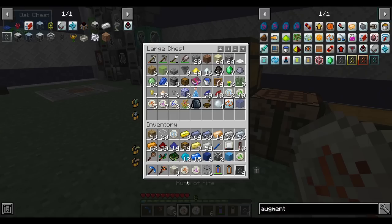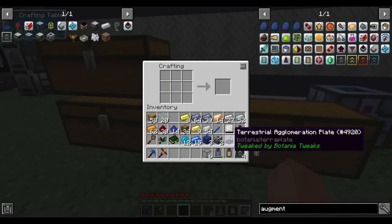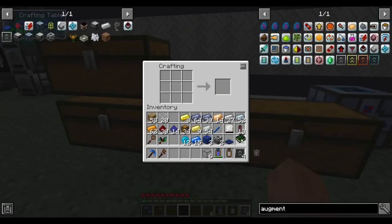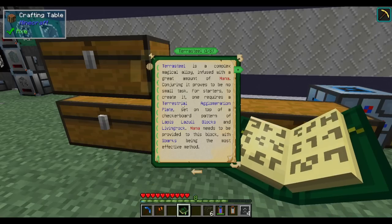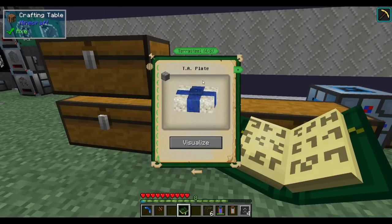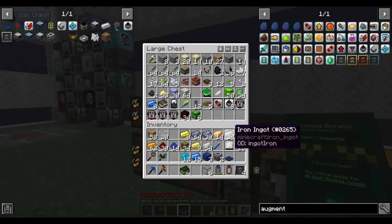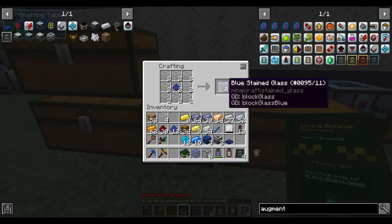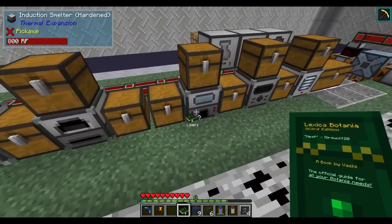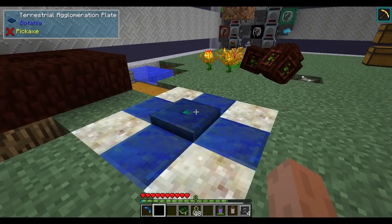If I grab one of each of the tier one runes we've made so far, plus our lapis, that makes the plate. There's a hotkey that brings up the multiblock structure and we need four blocks for it — that's all. I need one more block of lapis — I have blue dye and a piece of blue stained glass, so there we go. That should be the last lapis we need for the immediate future. Here's the terrestrial agglomeration plate.